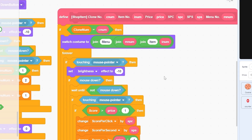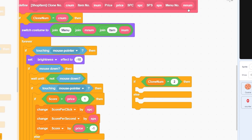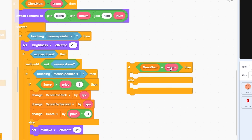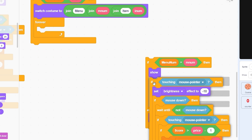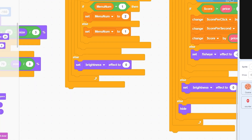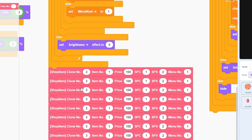We also need to show the item only in the correct menu. Add an if/else: if menu number equals the block's menu number input, show; otherwise hide. Place the entire script under show. Then call the shop item block 8 times for clones 3 through 10: item numbers 1-4 for menu 1, items 1-4 for menu 2, with appropriate prices, sps, and spc values.